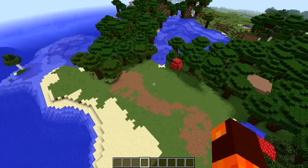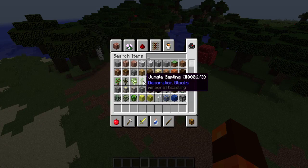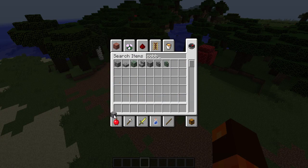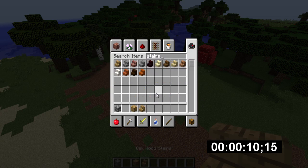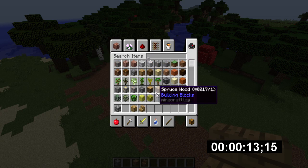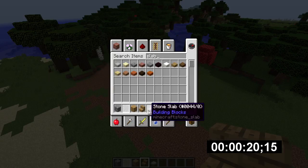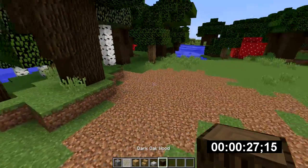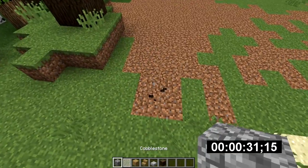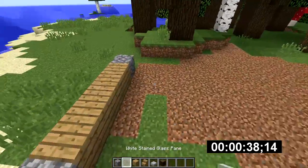Starting in three, two, one — start the timer! I'm going to roll with a similar idea here. I'm going to need oak stairs as well, and glass. I'm just going to get all the blocks I need first and then go with the build. It's going to be like that — about four blocks there — because there are going to be horses in here. This is some sort of a stable.